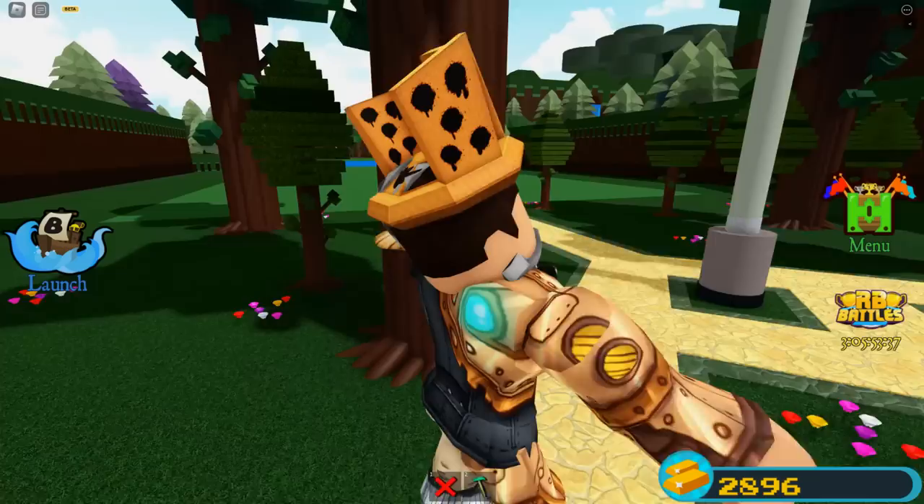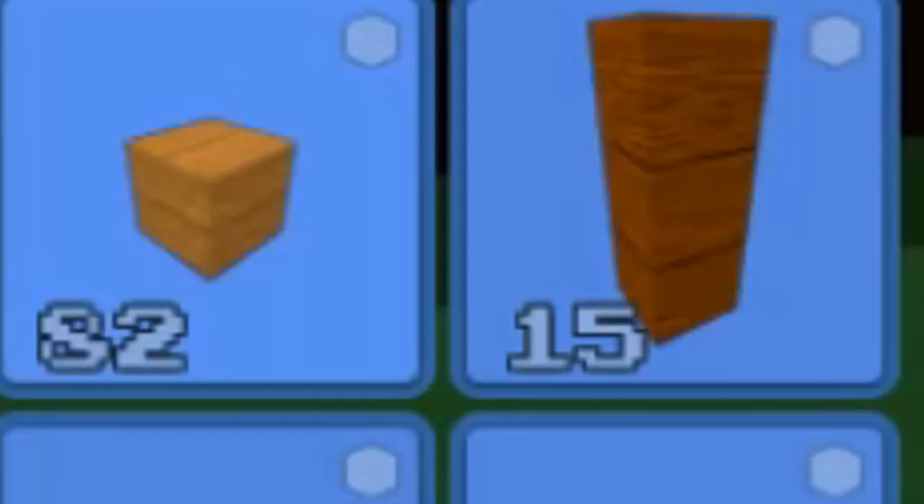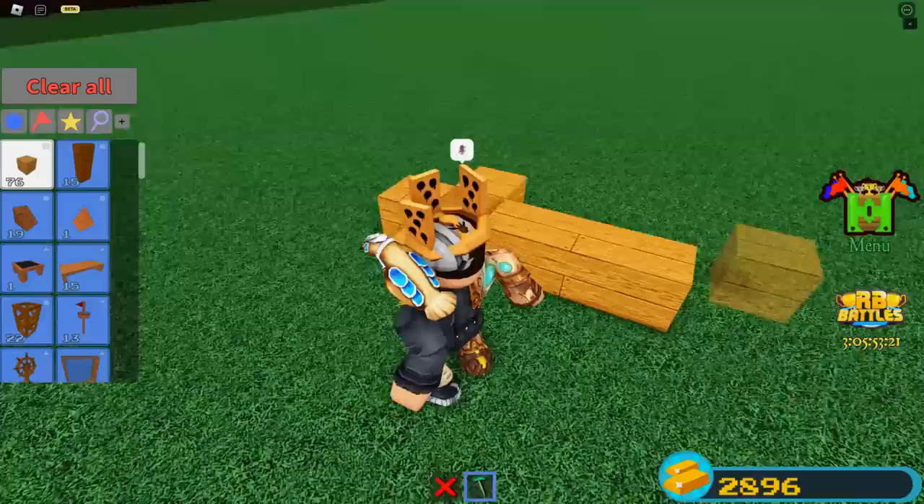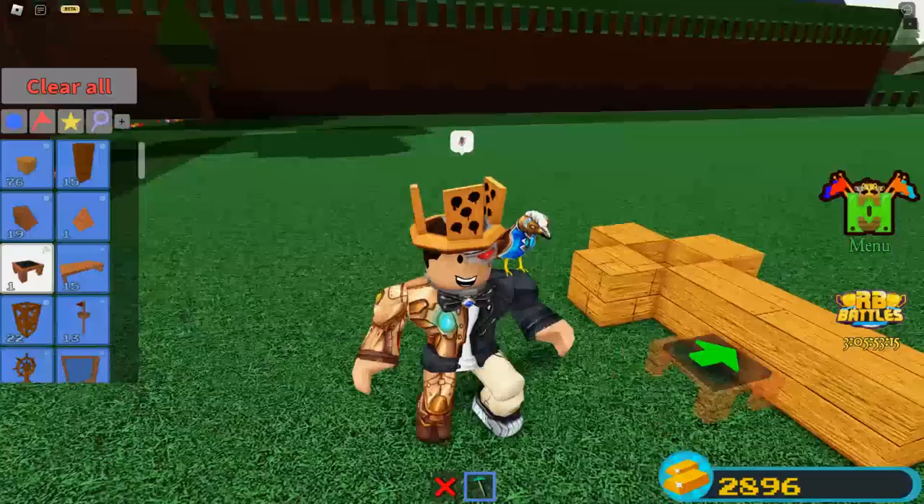Once you're in Build a Boat, go ahead towards your building area and use your building tool. We're going to have to build using the basic generic block, so anyone can do this. You're going to want to build a plus sign without filling the hole in the middle — so it looks like this: one, two, three, four — and then on one of the sides, extend it out two more times.